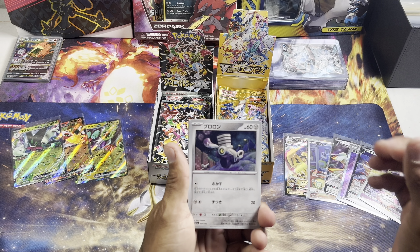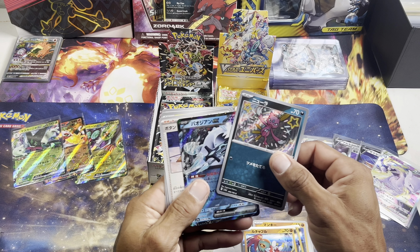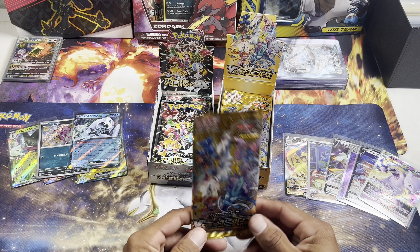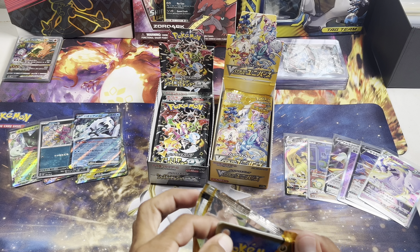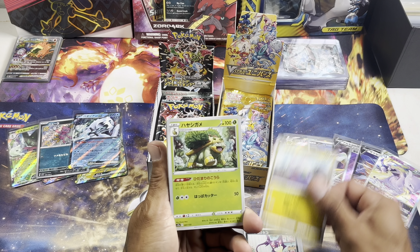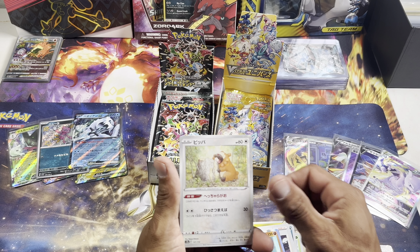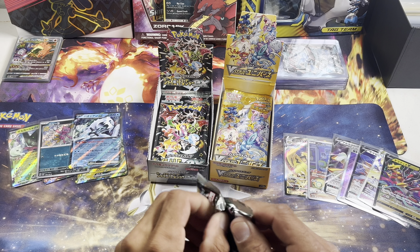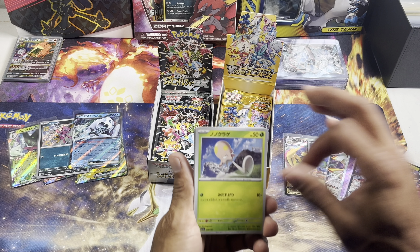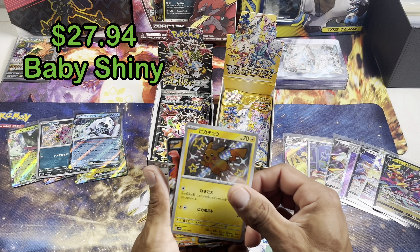It feels like it's going to be a longer video. Manky... oh look, we got the baby shiny Sneasel and the Chimchar! Of course you get way more hits in V-Star Universe because it's pretty much every pack there's a hit.